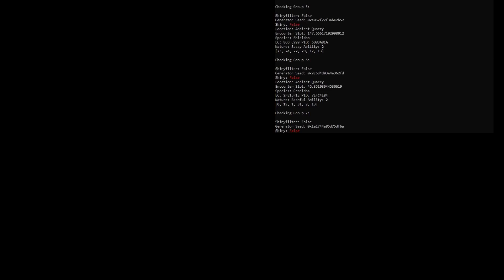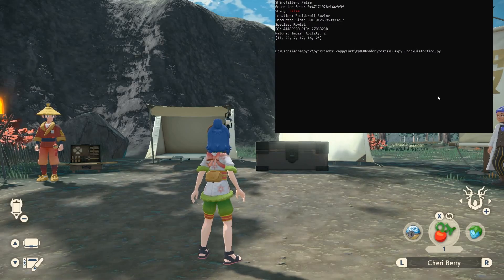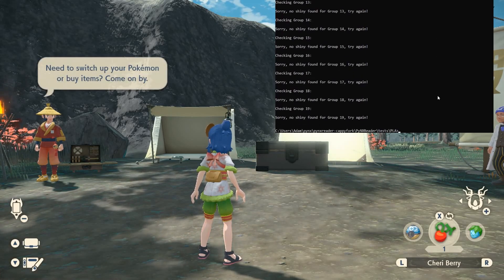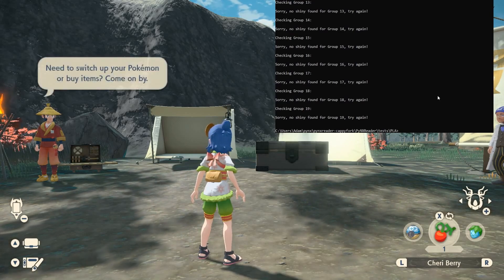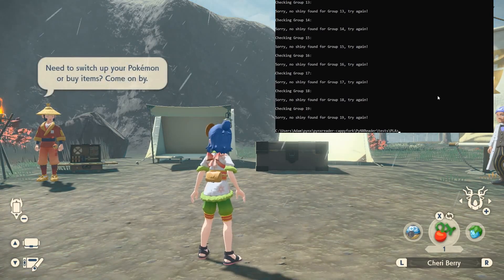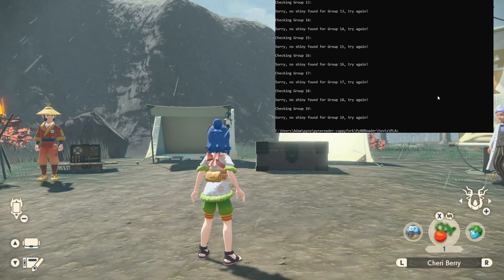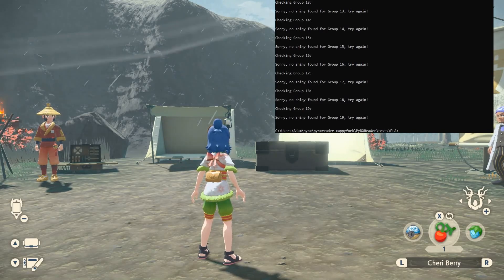More shiny rolls are better. We're looking into how to actually RNG these things, but until then the only thing we can do is check these initial spawns — it's better than nothing and will save a lot of time. Run the check with five rolls and the shiny filter on. Nothing found this time, so soft reset again. I'll do a bunch of soft resets off-camera and show you getting a shiny.